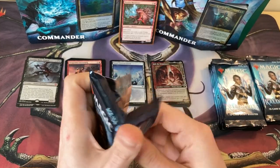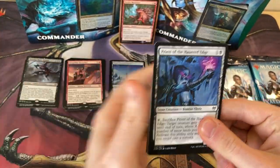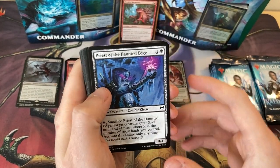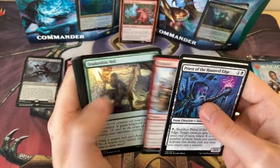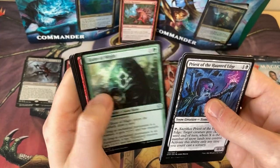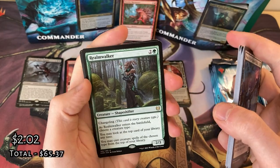We've got about eight more packs after this. Let's see if we can get something else good — another Vorinclex, a Valkyrie Goldspan Dragon, a Seeker God of the Tree. That would be amazing. I didn't get a Seeker in my other box yesterday either, so that would be really, really good. Crystal Veak. Realm-Walker as the rare — another Changeling.